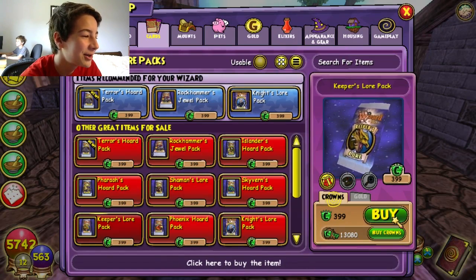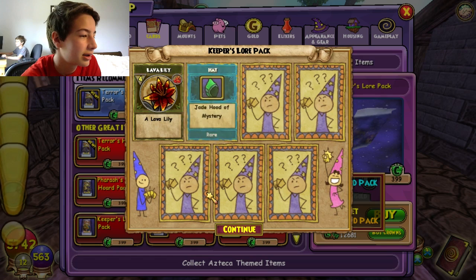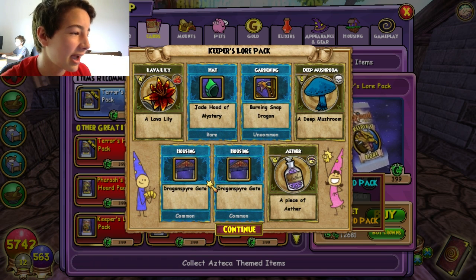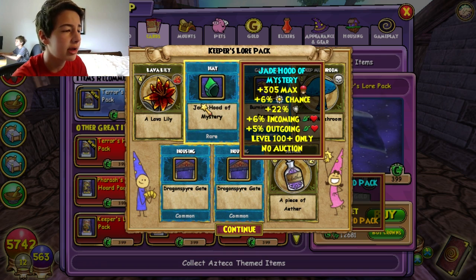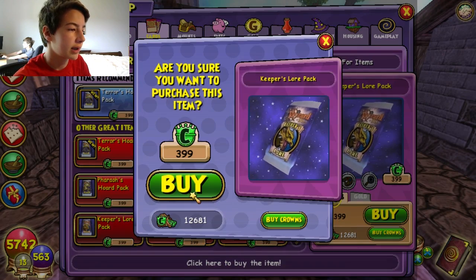These seven-day dragons — my brother back there opened up a ton of these and he got like 10 of them. And now we got the golden hood boys! Come on, we just need the jade hood. Yes! There we go boys, we got the Jade Hood of Mist — look at how good that is. One piece of gear down, two to go.